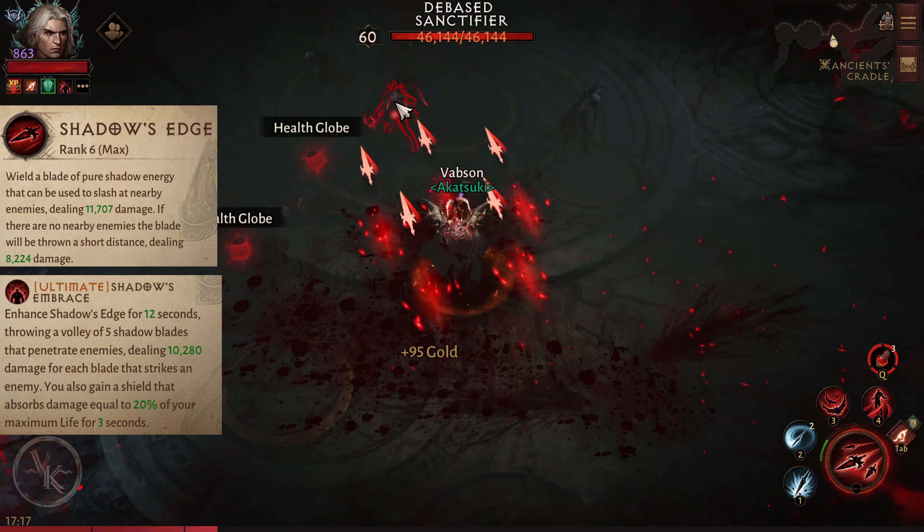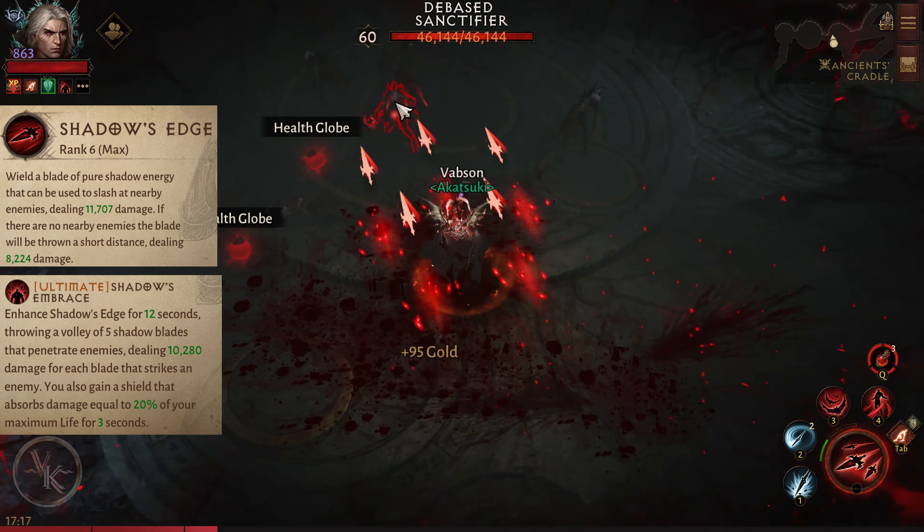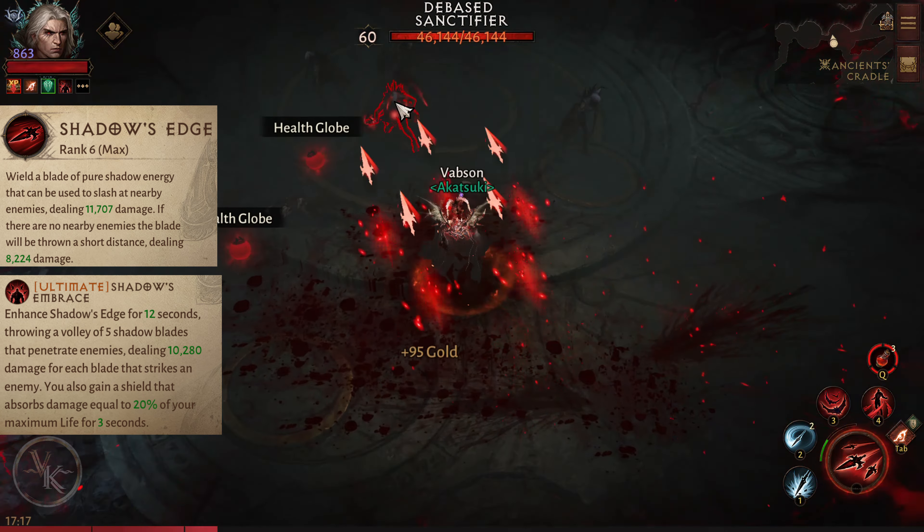Shadow's Embrace. Ultimate: Enhance Shadow's Edge for 12 seconds, throwing a volley of 5 shadow blades that penetrate enemies, dealing 10,000 damage for each blade that strikes an enemy. You also gain a shield that absorbs damage equal to 20% of your maximum life for 3 seconds.